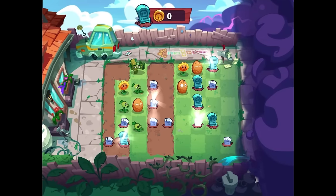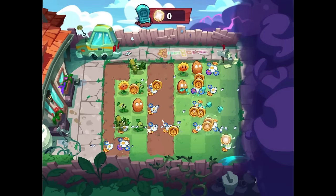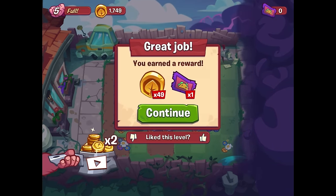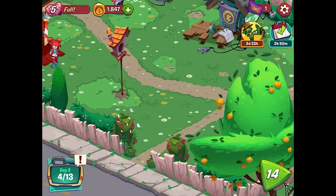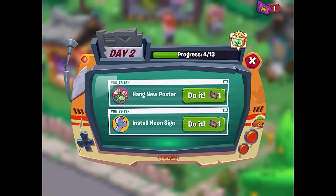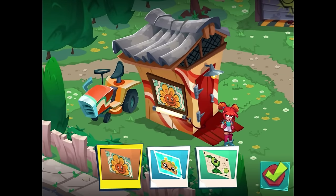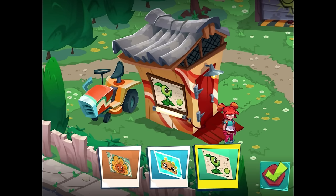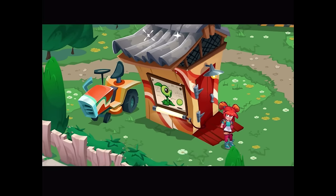We get a ton of gravestones — 49 coins and one taco ticket. Back in the map, I've earned one ticket. Let's hang up a new poster — we can choose either a sunflower, a happy taco, or a peashooter with a bunch of nuts. I like the peashooter one the most, so let's go with that. Much better — as if anyone would vote for zombies!